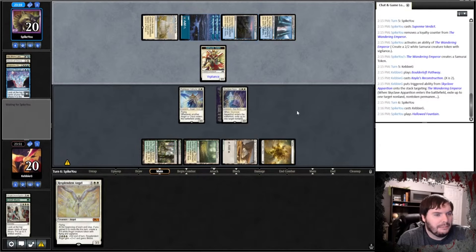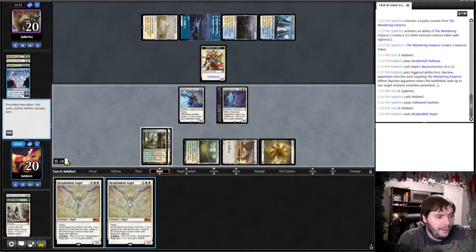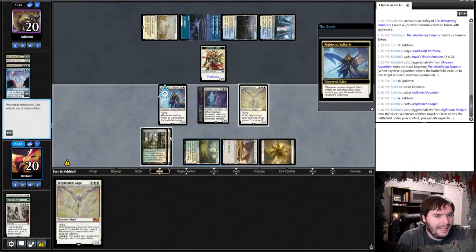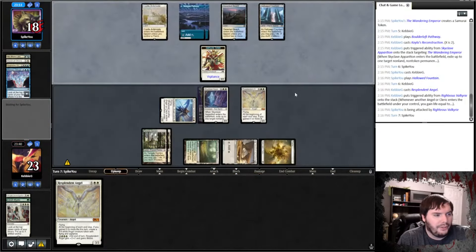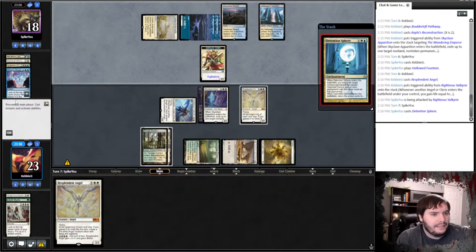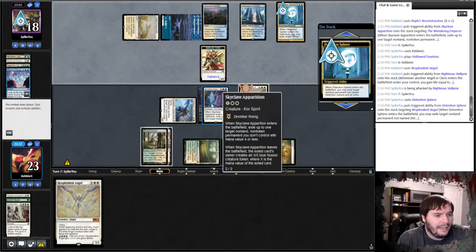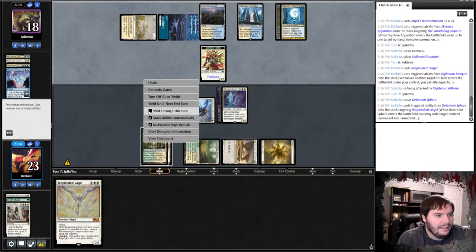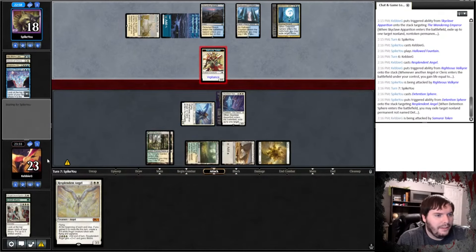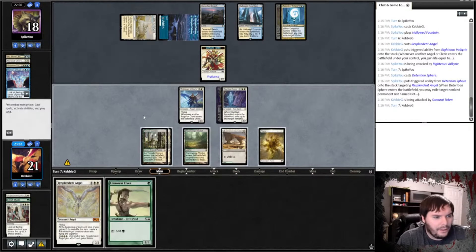Memory Deluge — that's more of a desperation move from him, especially at sorcery speed. He taps Hallowed Fountain. We can't really shove into that, so we'll play Resplendent Angel, gain some life, and attempt to attack. Detention Sphere — which one is he taking, the life gain or the payoff? No way it's Skyclave. That's best case scenario for us since I'd rather have the life gain for the potential late game closeout. We take the 2/2.